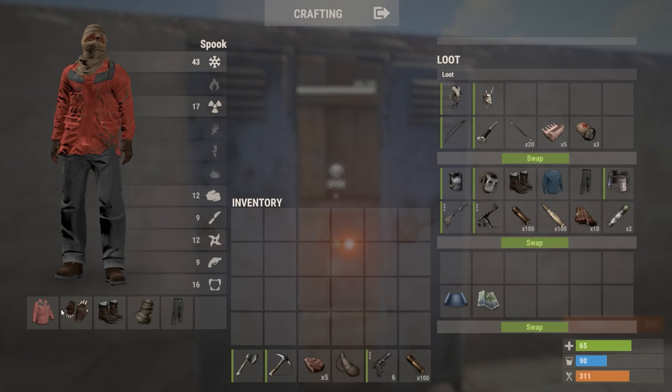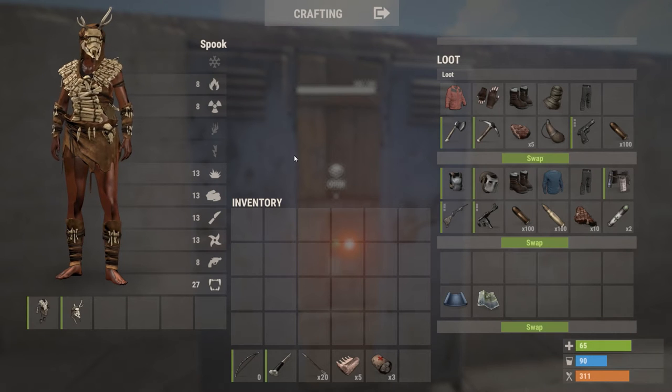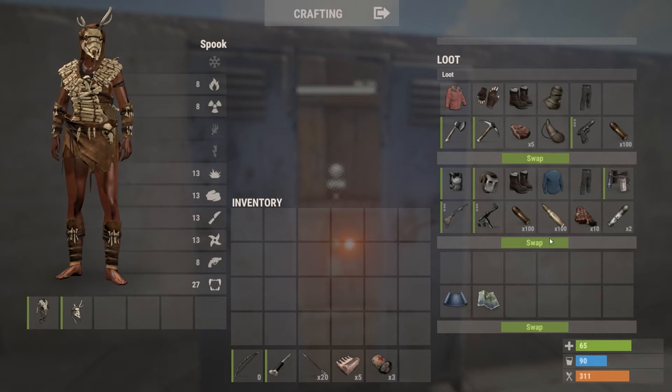When you do a swap, it puts everything from your clothing slots and your belt into the locker. So you can have up to three kits available. If I want to go gathering food, I'll swap into that one — it's as easy as that. It will put what you had on straight into the available slot.